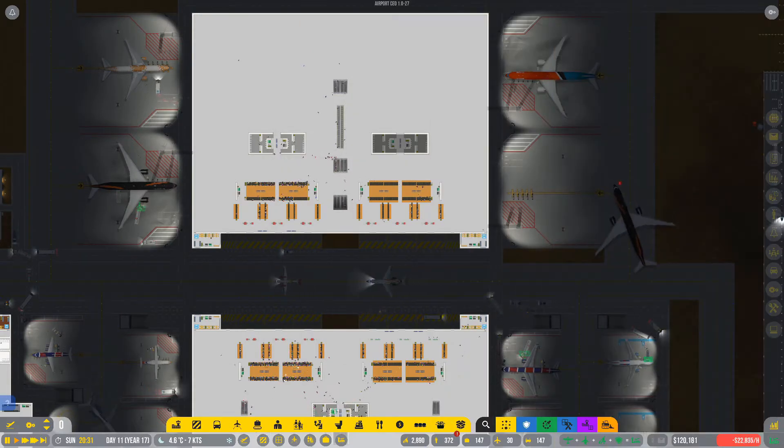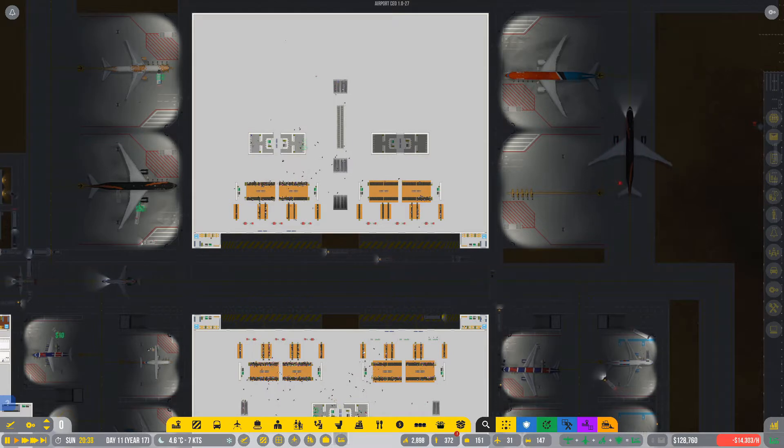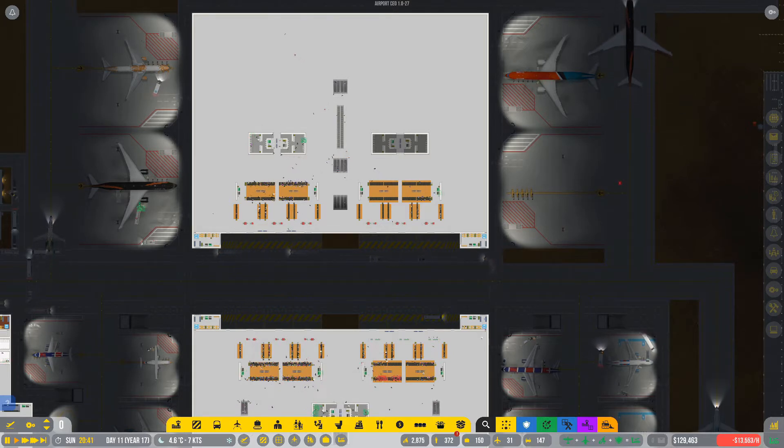Hello everyone and welcome back to another episode of Airport CEO with me, SadmanPlays. We are ready to get started. Today's episode is going to answer the question: how do you improve airline satisfaction? Because this has been something that's been bugging me. All our airline satisfaction has gone out the window, but we're going to try and fix that in this episode. Hopefully, you will learn something as well.